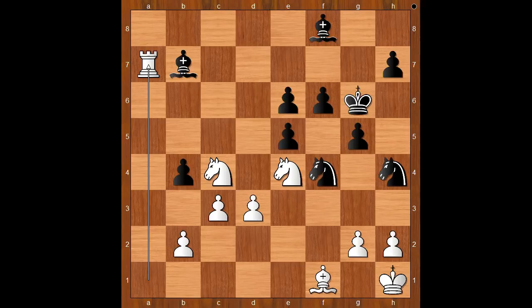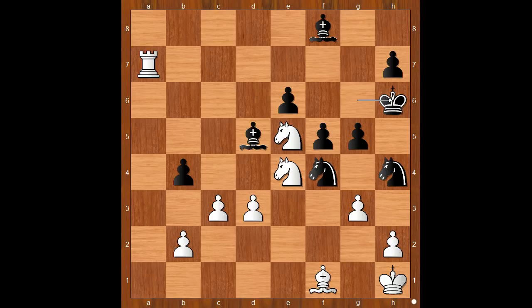King to g6, rook to a7, bishop to d5, g3 now, f5 as planned, knight takes on e5 check, king to h6, white played a move and black resigned — and the move is c4.